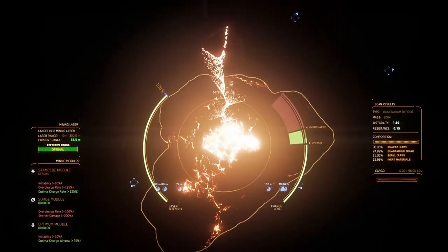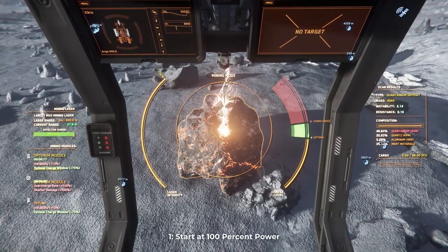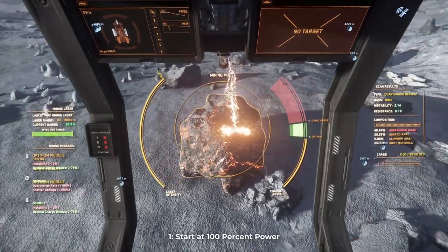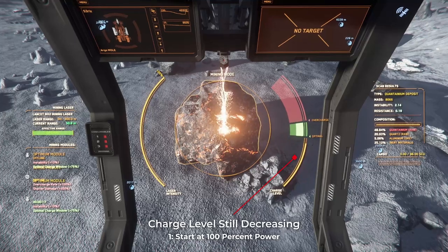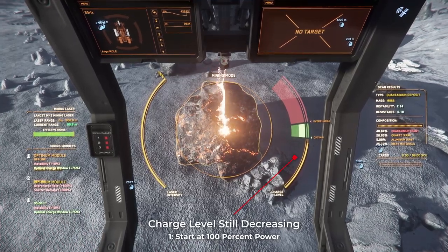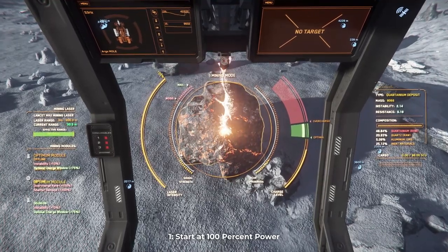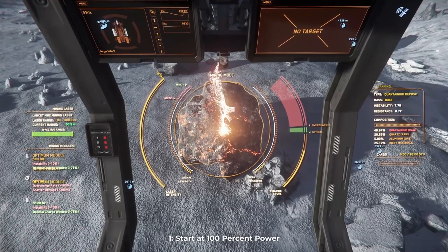Now let's go through each step and cover some of the nuances that will help you master this technique. Start at 100% power. It's important that you're contributing as much power as you can throughout this entire process, because that will slow the rate at which the rock cools down, giving you more time in the optimal window. You aren't going to be able to increase the charge level of the rock using just the mining laser, but you can slow its decline and give yourself a better chance to break the rock.